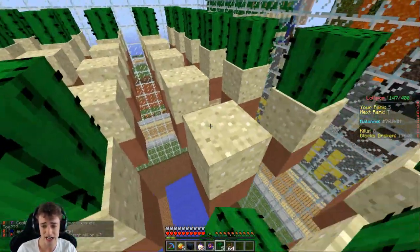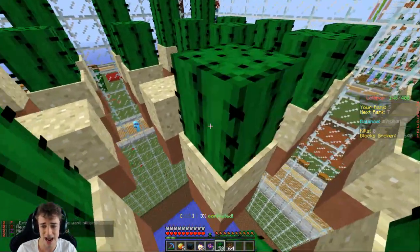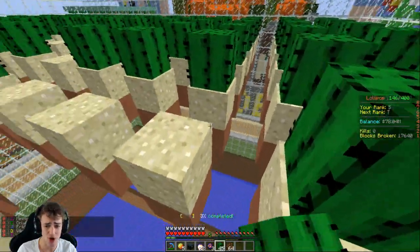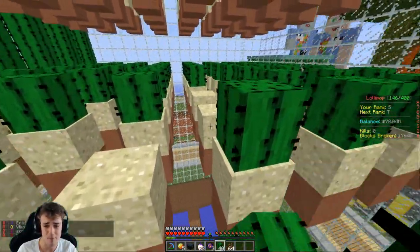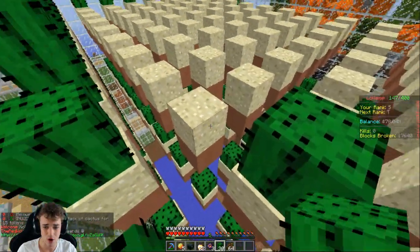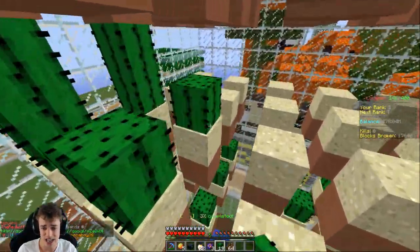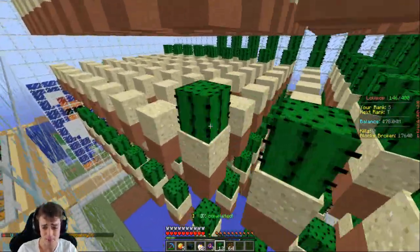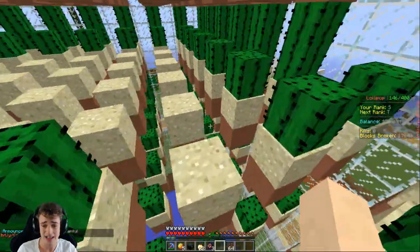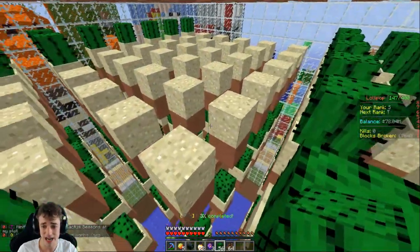Thank you very much to whatever just happened — I'm gonna place it down right here along with my other cacti so they can all be friends. My only theory is that maybe the server owner added it so when you drop a mine bomb you also have a chance of getting candy. I don't think that's it, but holy crap — that was like three or four stacks of cactus. I have no idea what just happened but thank you very much, server.